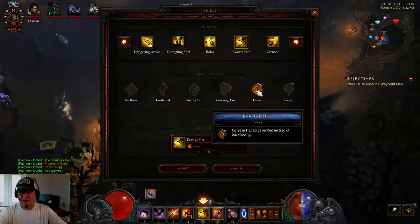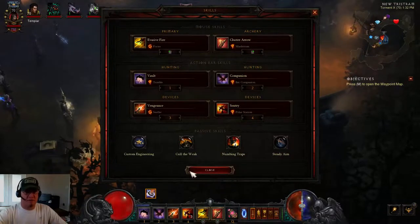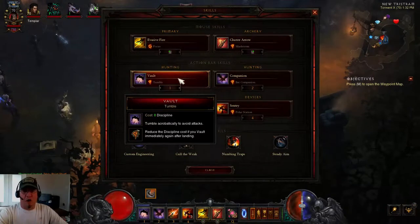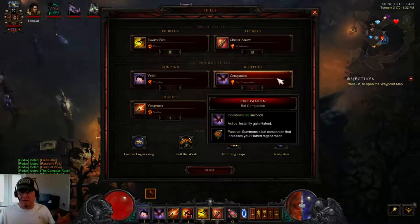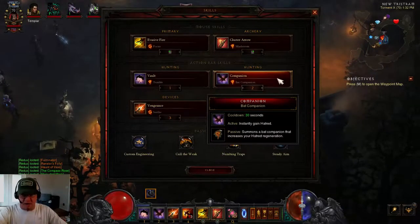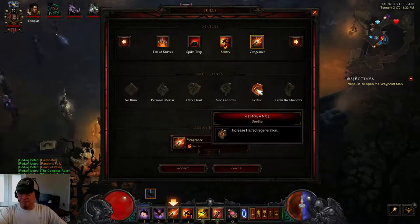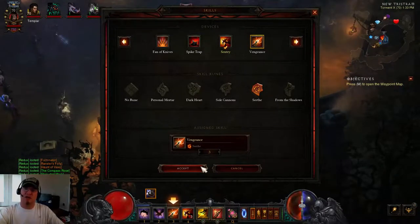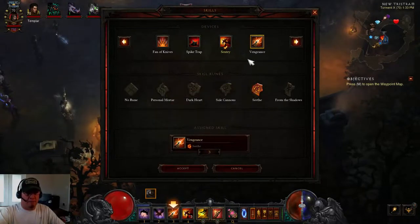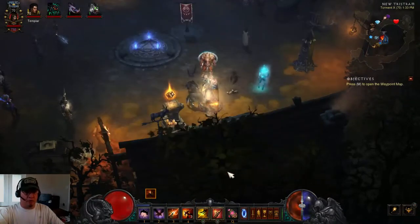We run Evasive Fire with the Focus rune to keep hatred maxed so we can constantly fire Maelstrom Cluster Arrows. Vault with Tumble for mobility. Bat Companion — though with Marauder set it doesn't matter which companion rune you pick, since every time you call a pet you gain the bonus of all pets currently out. And Vengeance with the Seethe rune for increased hatred generation, targeting 100 percent uptime so you can machine-gun Maelstroms. Sentry is run with Polar Station for the cold slow synergy.